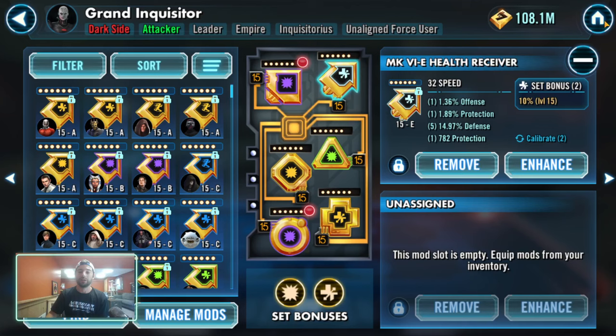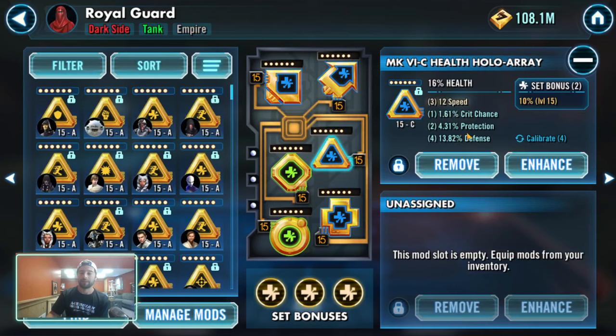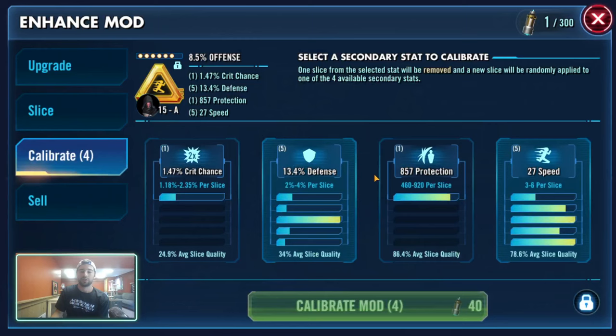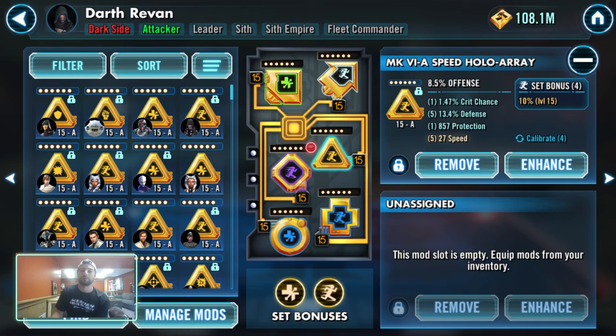If I go to my arrow, you'll notice I have almost 15%. If I go to the slicing screen, it tells you I can get anywhere from 2% to 4% per slice. If I got the full 4% five times, I would have a 20% defense mod with 32 speed on the primary. So in this example, you could effectively get two primary mods' worth of stats — one in your secondary and one on the primary.